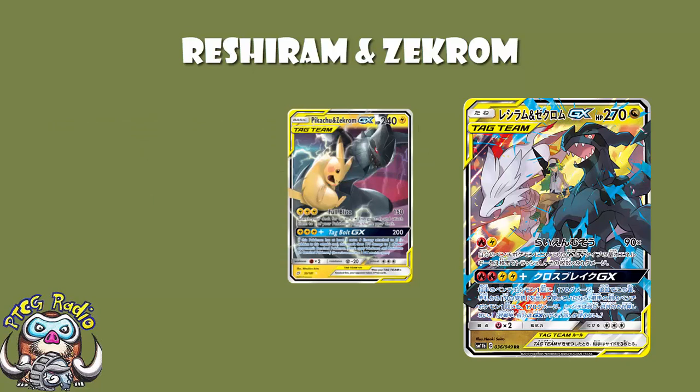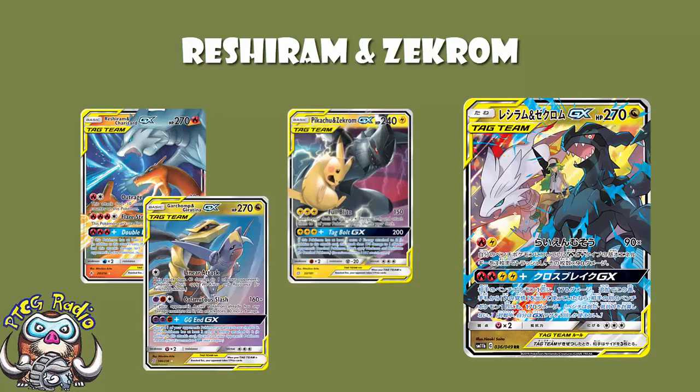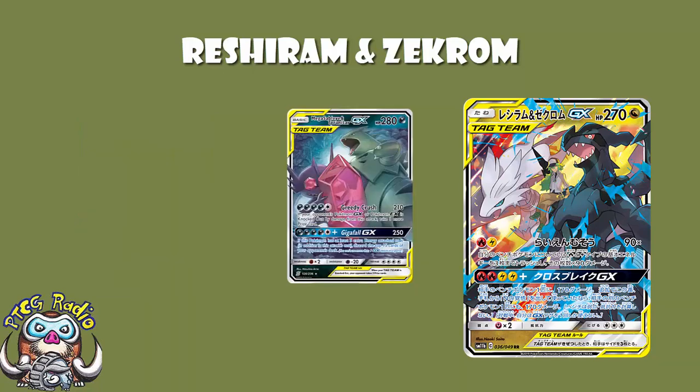Reshiram and Charizard, the other Reshiram Tag Team GX, they've got 270 — they're going down. Garchomp and Giratina is a really good Tag Team GX — they're going down. The only ones that aren't are Mega Sableye and Tyranitar; you'll be 10 damage short, so that loss of Devoured Field really sucks. And Magikarp and Wailord.